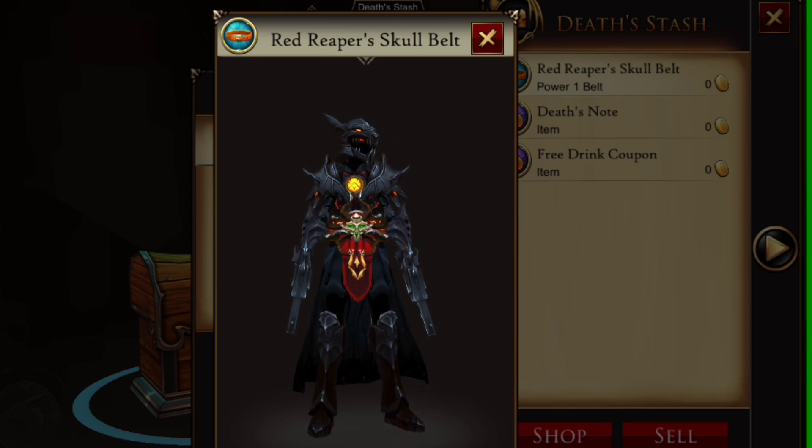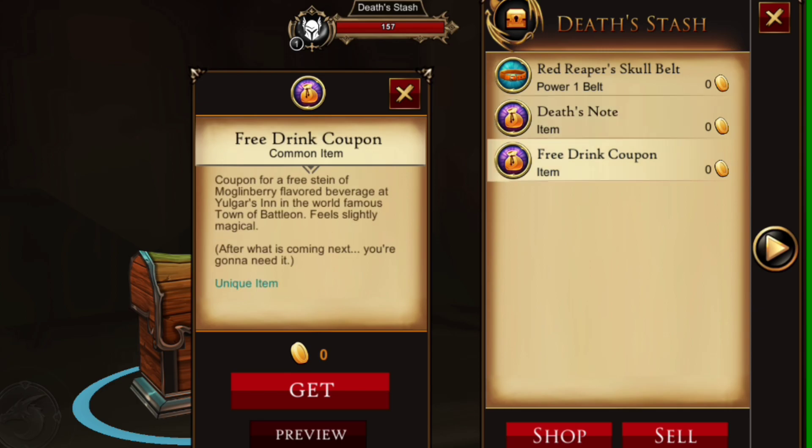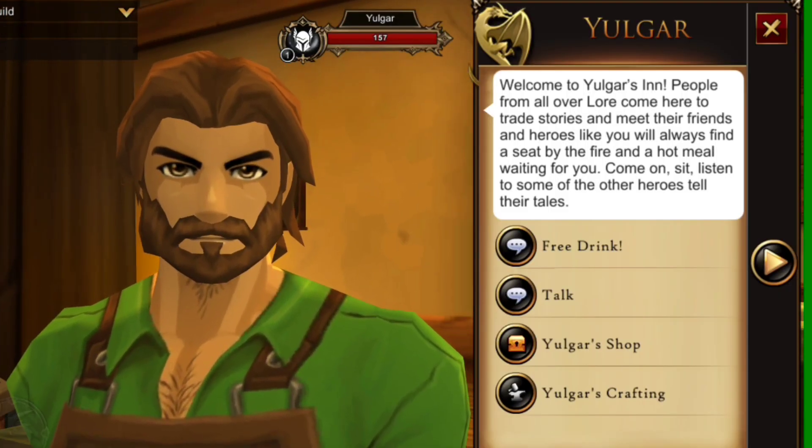The next item is Death's Note - it says the name on this note changes from time to time. I'm not sure who Simon is, but I wouldn't want to be him. Now the last item is a free drink coupon, and to use this you're going to have to go to Yogurt and talk to him and he will offer you a free drink.